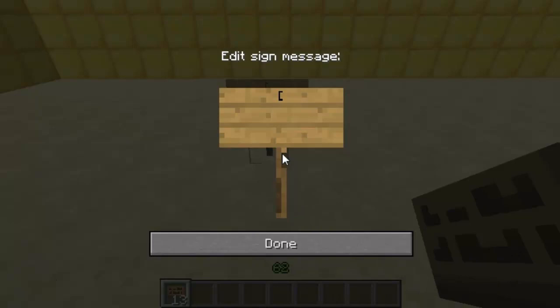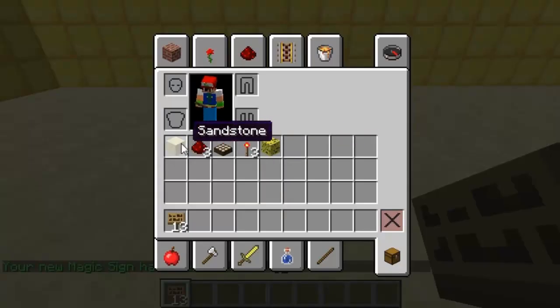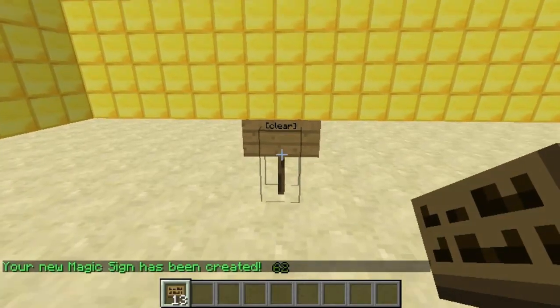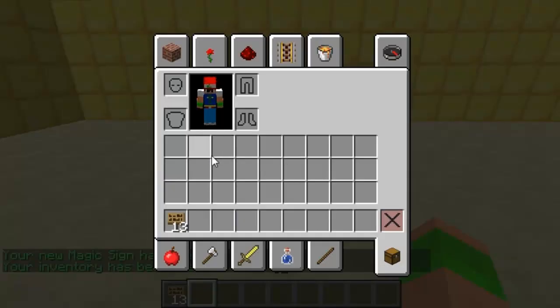The first sign you can create is a clear sign. You just do bracket, clear, bracket and this will clear inside your inventory — not your hotbar. So as you can see inside my inventory, then I right click and it's all gone.